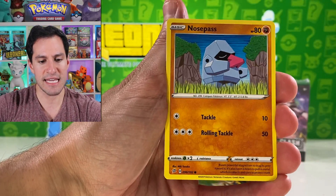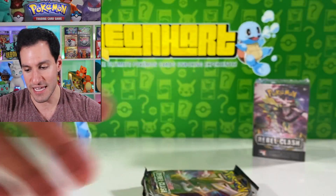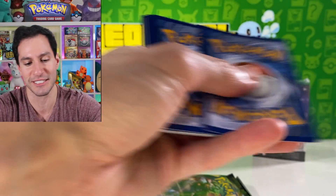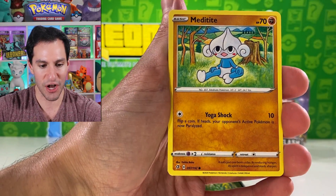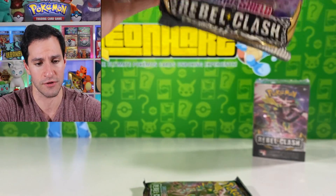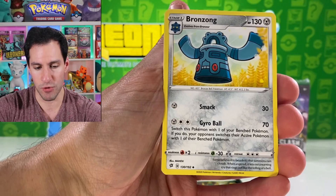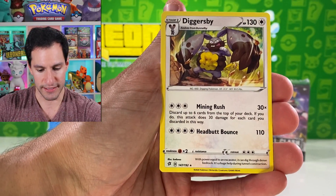Palpitoad, Darumaka, Scythe, Nosepass, Milo, Ninetales — oh, it reminds me there's a Ninetales V in this set and it's supposed to look beautiful! Fire energy — pats on the back! Perfect timing. Masquerain, Deblade, Magikarp, Meditite, Milcery, Growlithe, Impidimp, Croagunk, Trevenant — non-holographic. The Eldegoss V was basically the highlight of the second half of this video unless we can pull something else amazing.